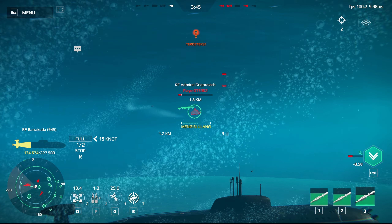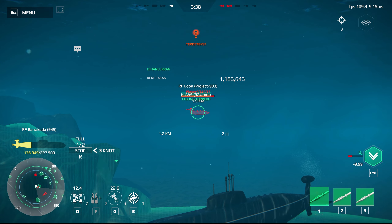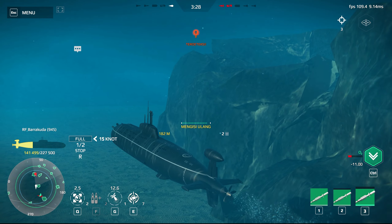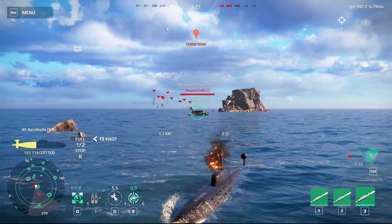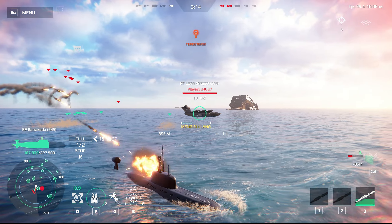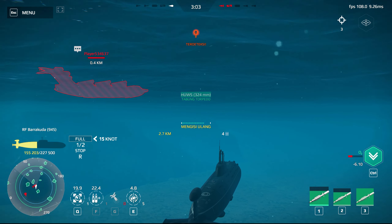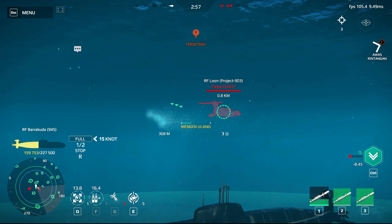Starboard turn. Turn right 30 degrees. Ready to fire. Right full rudder. Right full rudder. Damage control parties all aboard. Diving immediately, all crew prepare. We are found with a missile heading towards us. Flares ready. High 30 degrees. Jamming system green. Heat decoys are ready.